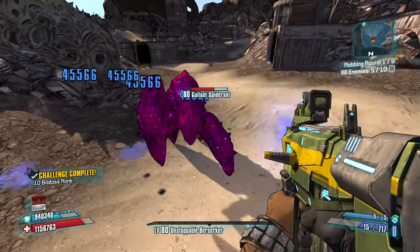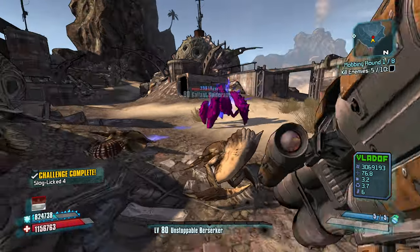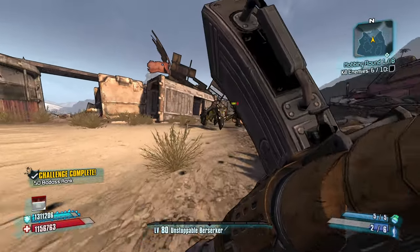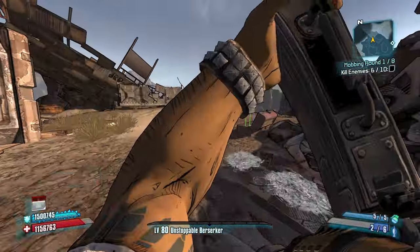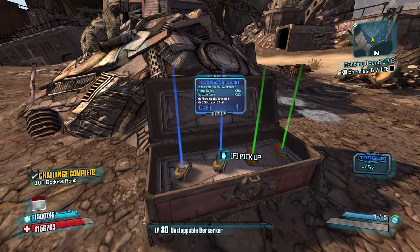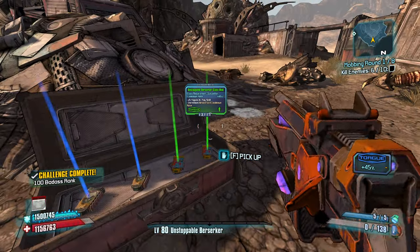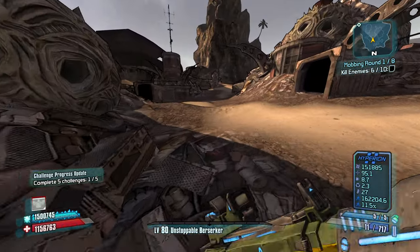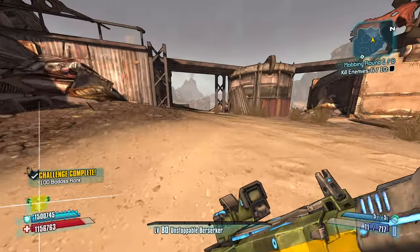Hyperion weapons feel kind of nice on Sal. I'm so over the Gallant Spider-Ants just taking forever to kill. Let's just rent some of the Vladof rocket launcher — that actually felt really good to fire. Getting a cooldown rate mod off the start is pretty nice.